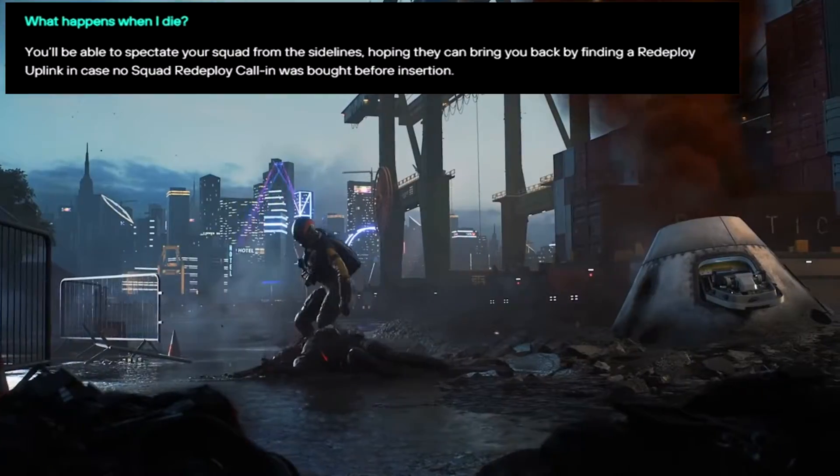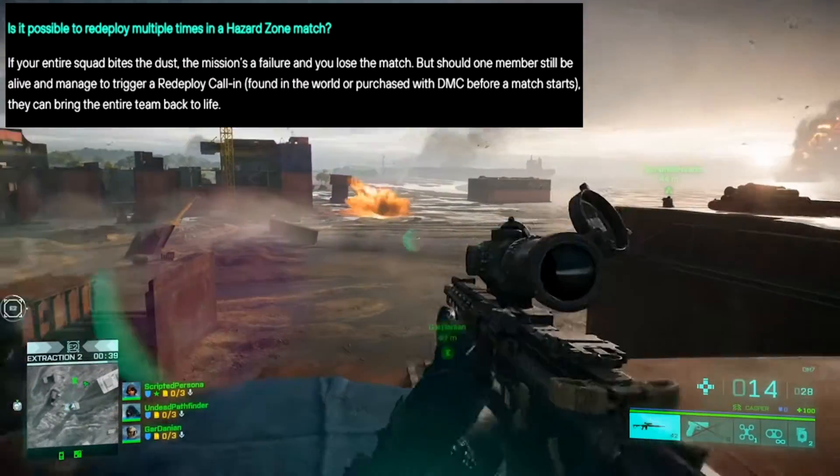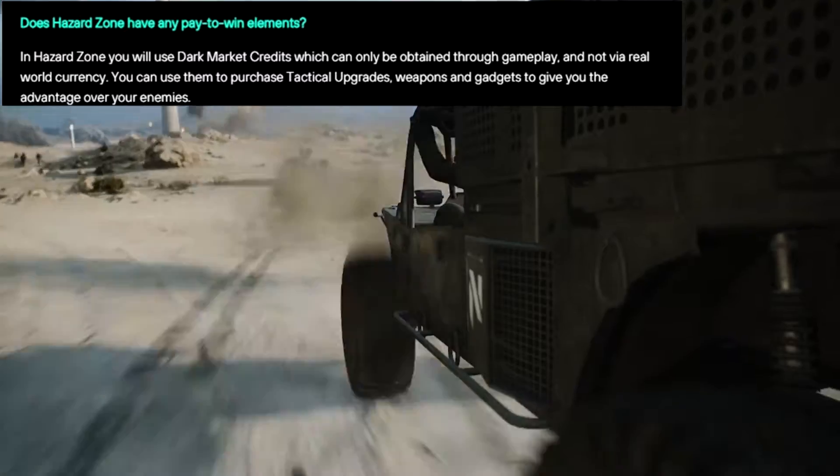If you die in Hazard Zone, you will be put in a spectator mode, and your team can bring you back by using reinforcement uplinks found around the map, or from tactical upgrades which you could buy using dark market credits.